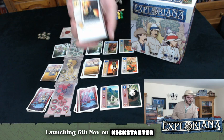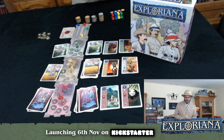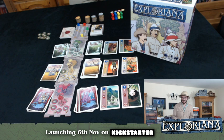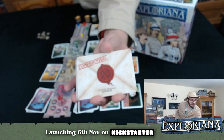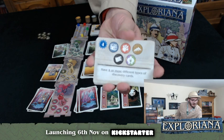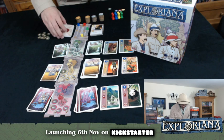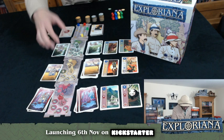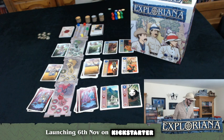The explorers have a coin cost in the top corner — that's how much they cost to play; you get them for free but then pay to play them. They also have an awesome ability which helps you mitigate the luck factor, because Exploriana is a push-your-luck game. We've also added fantastic mission cards — you get two at the beginning of the game giving you certain objectives to complete for four extra points, which is quite a big deal. The relics are worth five points as well.